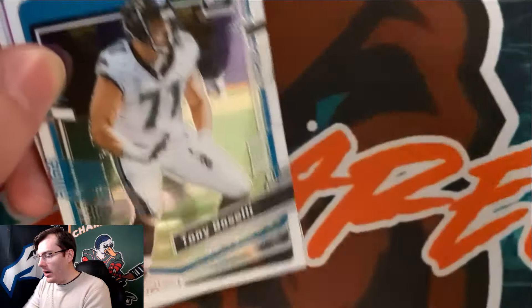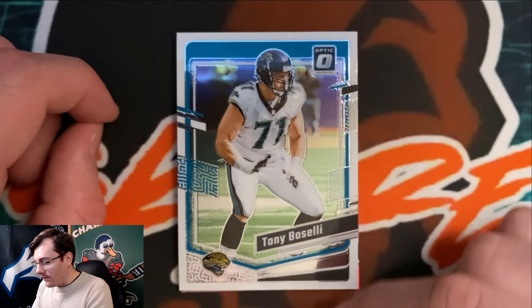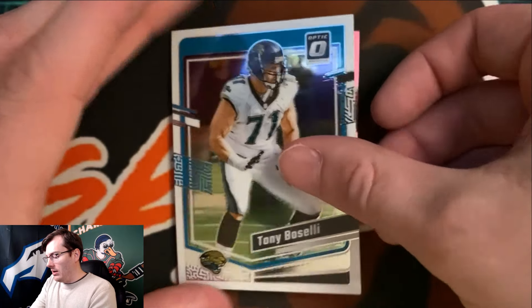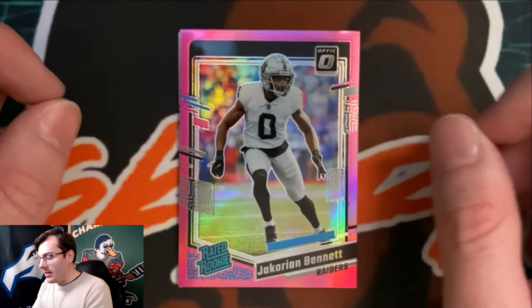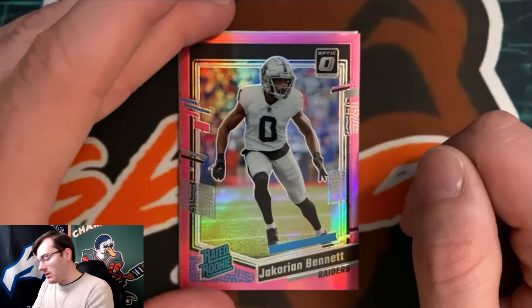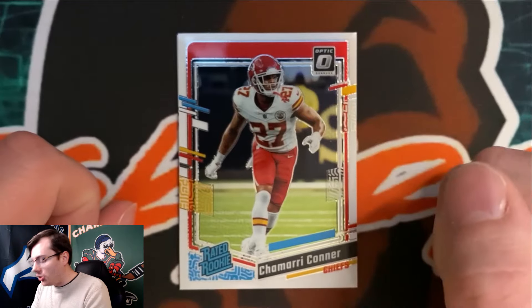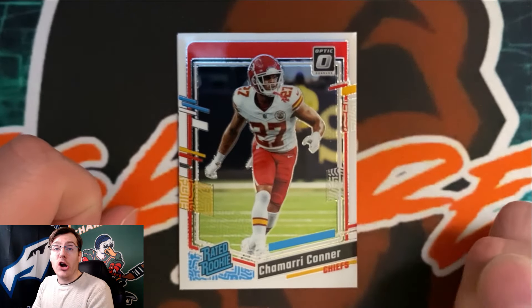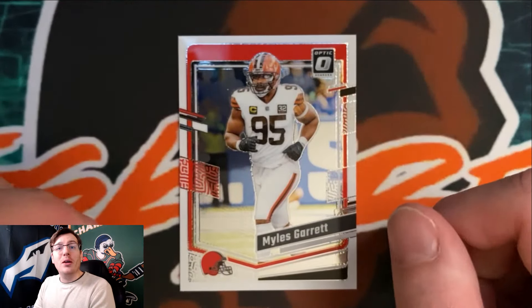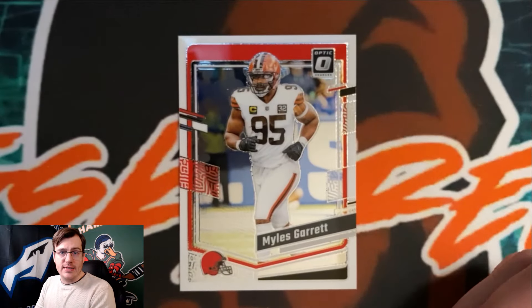Final pack of the pink parallel blaster box — still one pink parallel left. First card: Tony Buscelli, number 71 for the Jacksonville Jaguars. Behind him is the pink parallel: Jackarian Bennett, number zero for the Las Vegas Raiders. Haven't heard much about Bennett but I hope he does well. Another rated rookie: Jamari Connor, number 27 for the Kansas City Chiefs. Final card is Miles Garrett, number 95 for the Cleveland Browns.